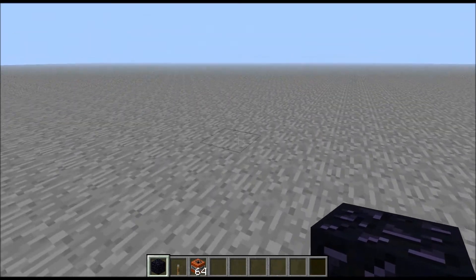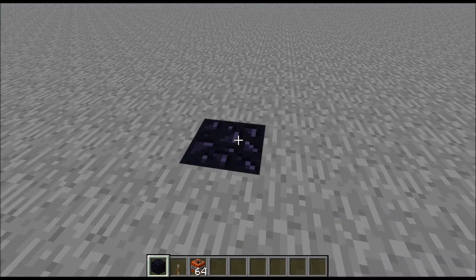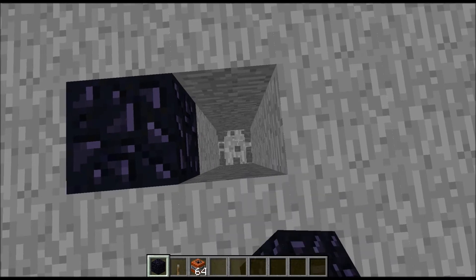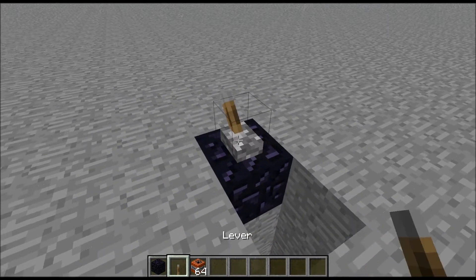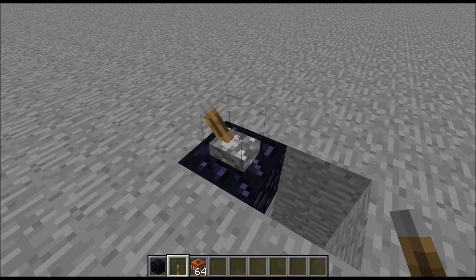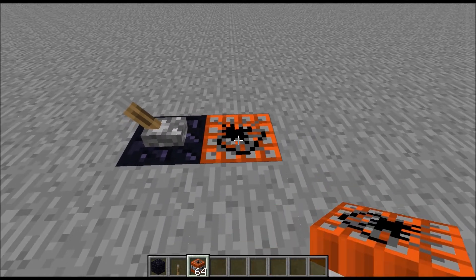You go to an area wherever you'd like, break a block right here, put an obsidian block, and then break a couple blocks this way. This is to avoid the lever getting broken when the TNT goes off. So what I always do is place TNT here.